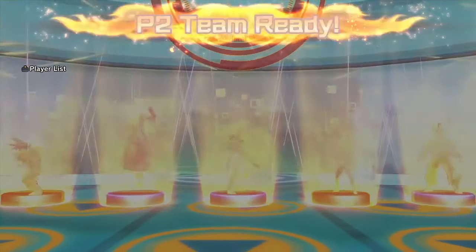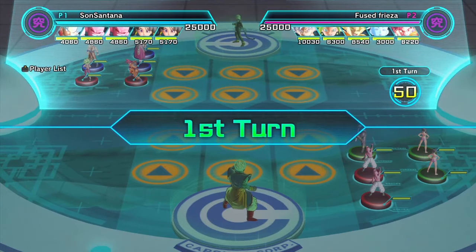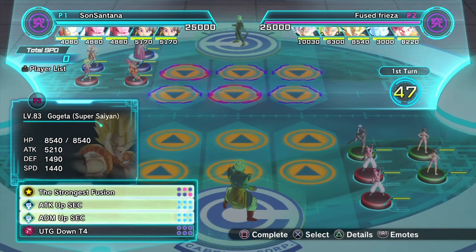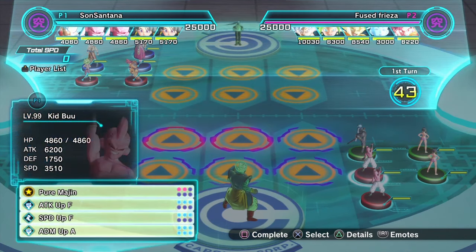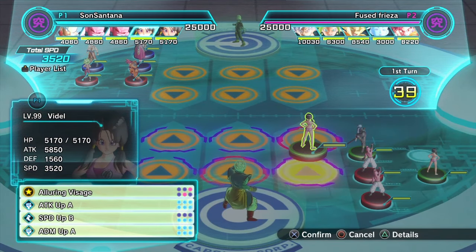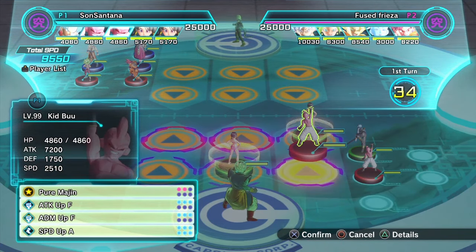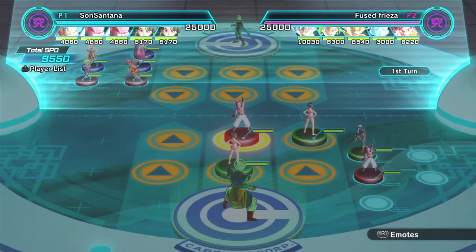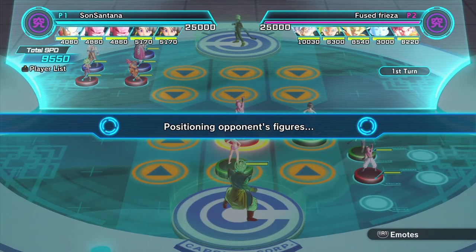Santana leading off with his double margin deck against a very heavy hitting team from Fancy over there. I quite like that. You've got the defense from the Gogeta and the Whis, and then you've got two heavy hitters and then UI Goku, which is sort of like a midway point. This could be quite nasty.